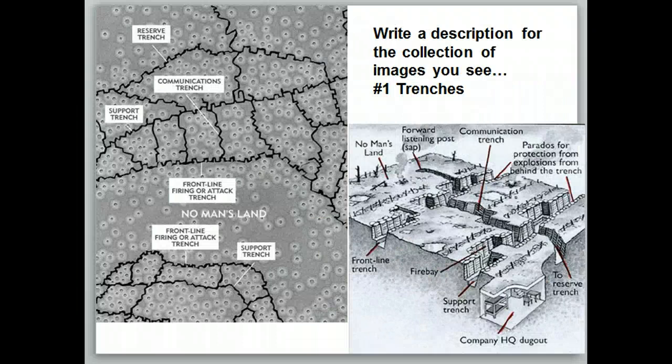Here's an aerial view of the trenches, like from the sky. Let's say this is the German side over here with the front line Germans, No Man's Land in the middle, and then this would be the British and French trench over here. On your notes, it says to write a description for the collection of images that you see. This is the first slide for number one — trenches. Stop the video and write a description of what you see in the trenches.